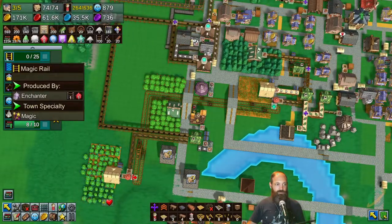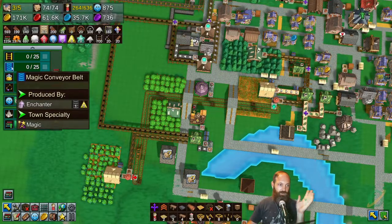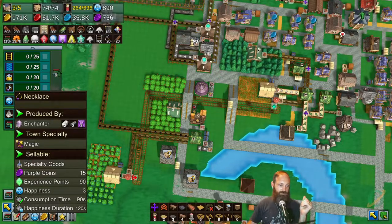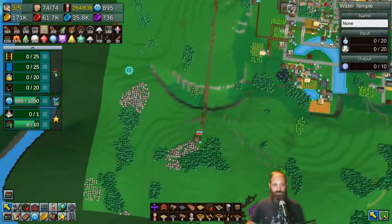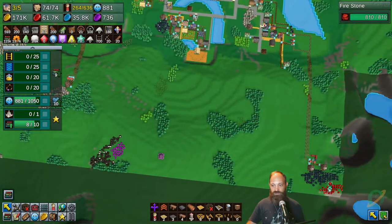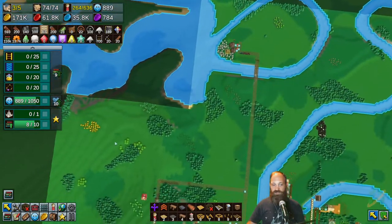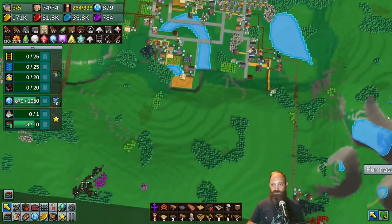We've got fire stones here, we've got earth stones here, more fire stones, water stones over there, and air stones. Air, fire, earth, and water - we have covered off on all of them. Let's purchase that one so we can see - oh my goodness, that is very rich for us. All we're missing is the air in that region. We could keep purchasing more, just see if we can get some air stones in the area.